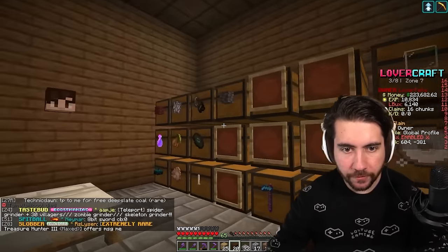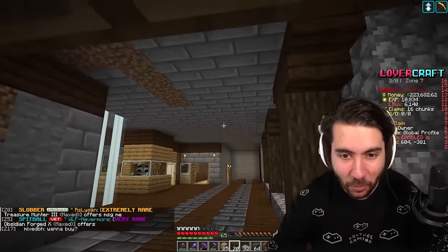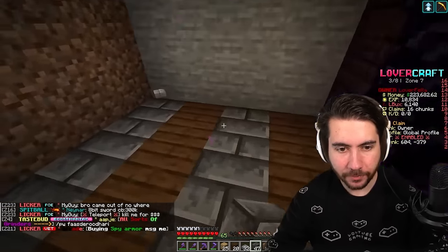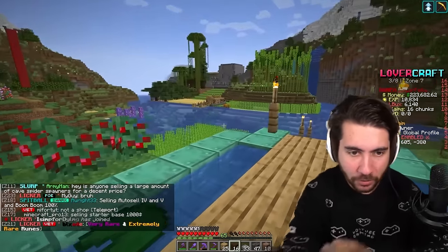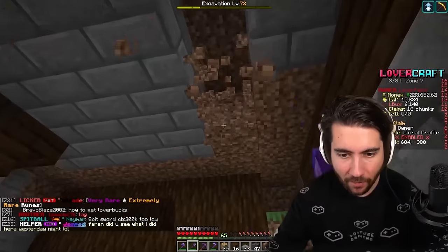I thought I had none of this black colored stone and then you organize your chests and find out you have a lot - one of the greatest feelings ever. To me this looks a lot better - we have an actual nice functioning hallway and what's even cooler is this is now centered. I want to do a couple more things before I go see what Isaac's doing today on the treehouse.